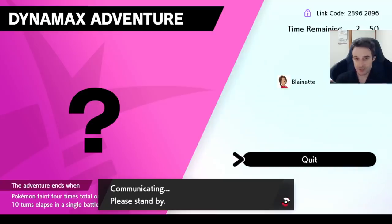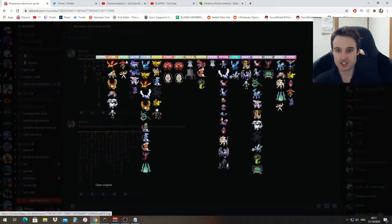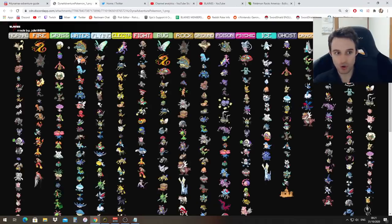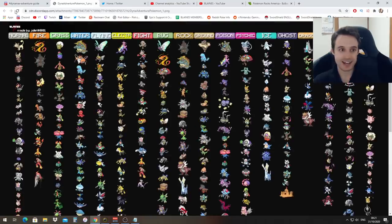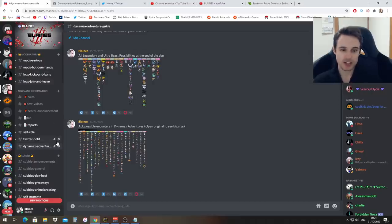Now that I've done that — I haven't told anybody the code, so nobody's going to join my party — but that's how you can host Dynamax Adventures. One last thing: if you want to check out all the different possible legendaries per typing in the different dens, they all appear twice if they have two typings. We also have a full guide thanks to our mod Juliet, who put in all the work — including all the Gmax at the top and everything else per typing all the way down to Reticanth. That guide is over in my Discord in the Dynamax Adventures channel at the top.